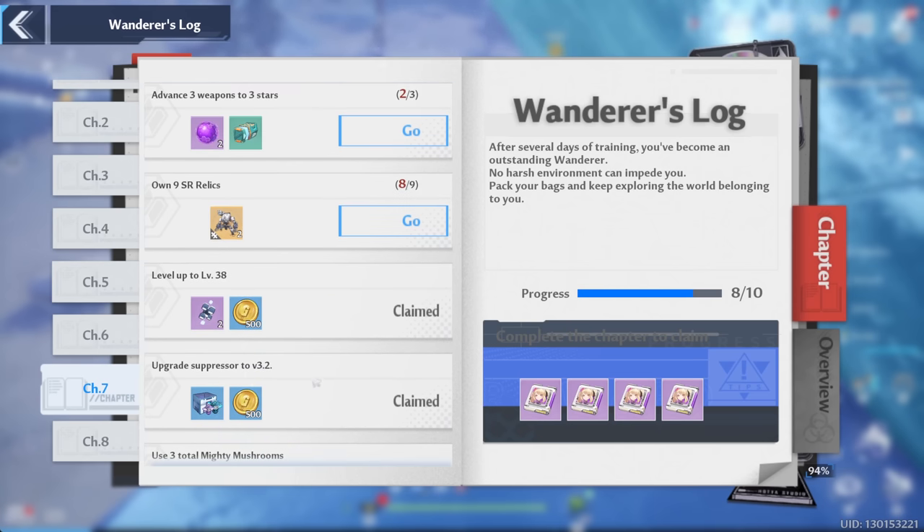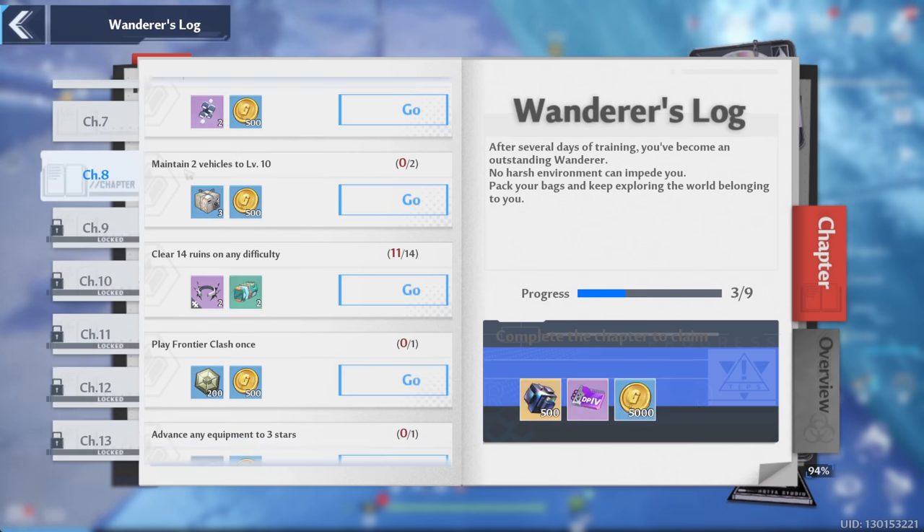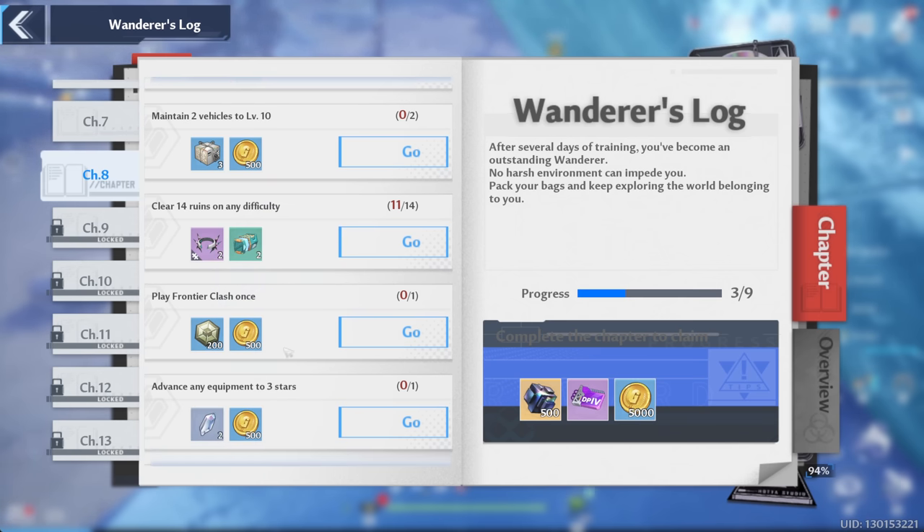Over here in the Wanderer's Log I think we've done almost everything. We need to own nine SR relics — we're one away from there. Advanced three weapons to three stars — we probably could just force that. Maintain two vehicles to level 10 — I'm pretty close on the motorcycle but the cube is pretty hard.